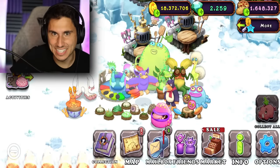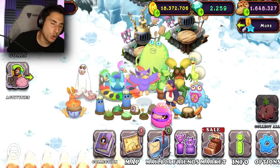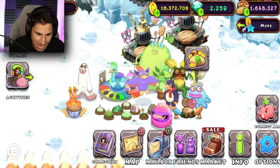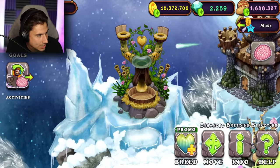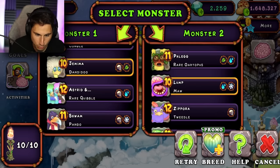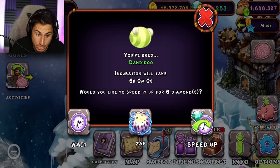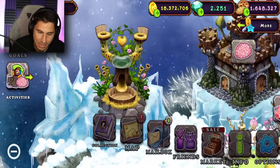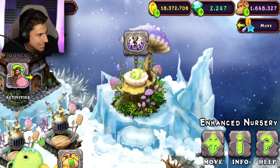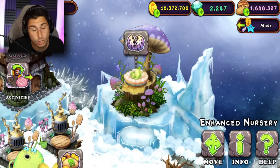The last monster on this island before I start building the world's smartest monster is called the Deji — and no, not the guy on YouTube that boxes. This is like a DJ-looking monster, I like them a lot. I need one Dandy Dew and one Maw, and that will give me the Deji. We are breeding Jemima and Lump together, speed up the simulation — and I didn't get it. I got a Dandy Dew. I'm going to keep breeding them until they give me a Deji. I hope I'm saying that right — let me know in the comments cause I'm sure I'm saying it wrong.